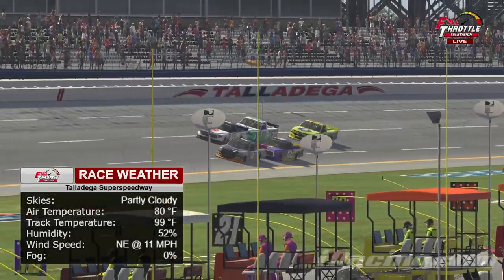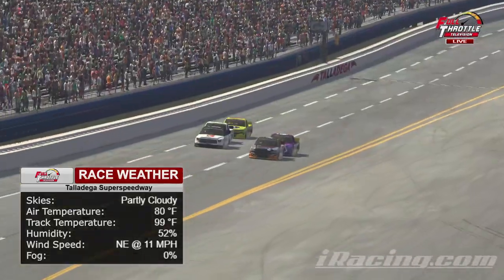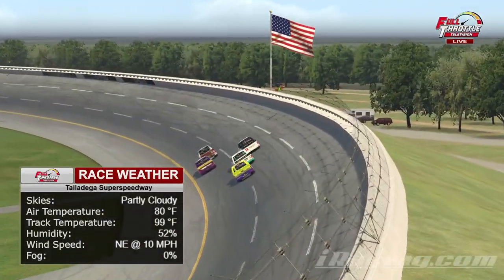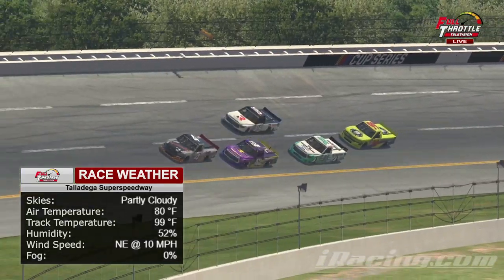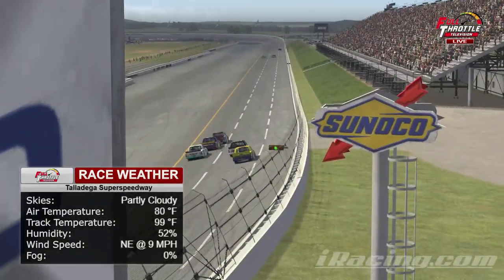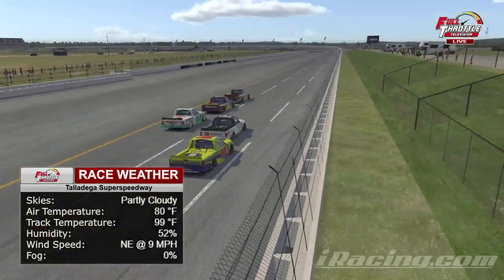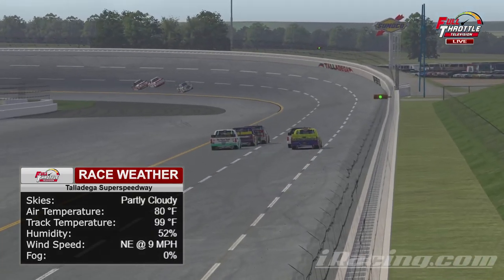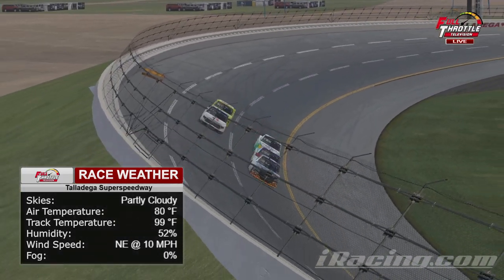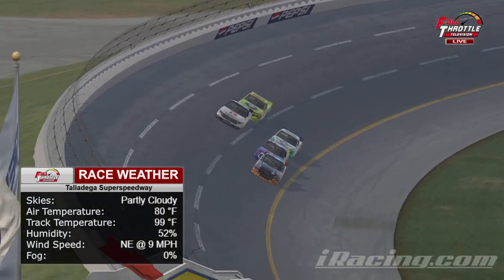We see these guys here at Full Throttle Sim Racing — green flag racers for sure. We'll be looking for them to take it easy early and wait it out until the end. Track temps are at 99 degrees, nothing too special there — pretty standard track conditions. I don't think you're really going to have any issue when it comes to tire wear. This is a place where you can get away with a two-tire stop; it's not going to be that detrimental.